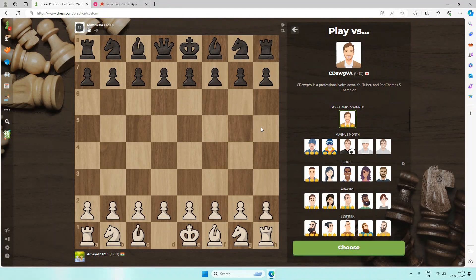Hi everyone, welcome back to the Chess Guy. In today's video I'm going to be playing against the new chess.com bot C Dog V. He's pretty easy, so I'm going to be trying to beat him when I'm down a queen. I'm sorry if there's a lot of background noise — there's construction going on right around me. Let's start the game.